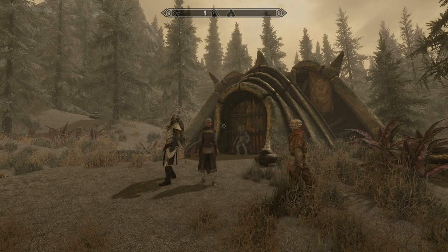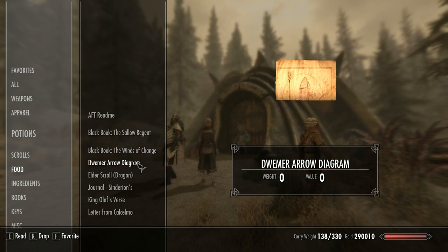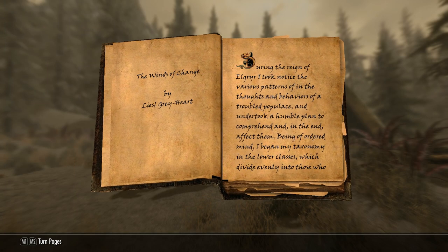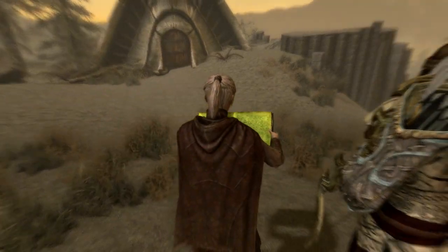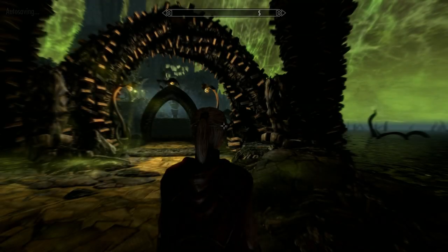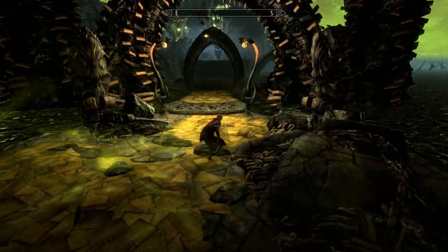To see exactly how you get the book, see my walkthrough on The Final Descent - I'll leave a link at the end of the video and in the description. To get to Apocrypha, all you need to do is be in Solstheim and read the book, and that will take you straight in. You can't bring any followers with you, so make sure you're prepared.